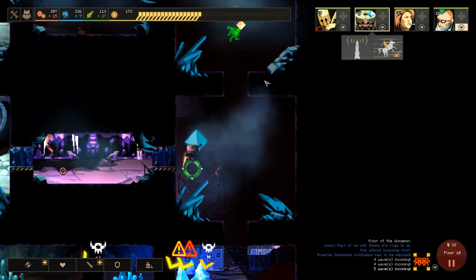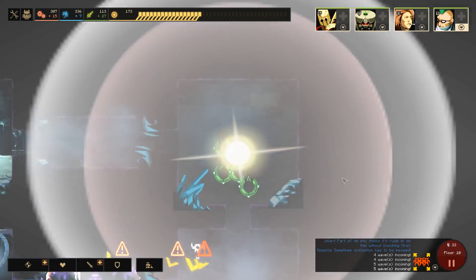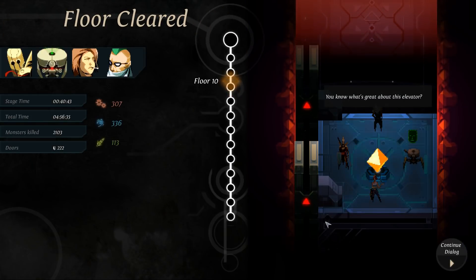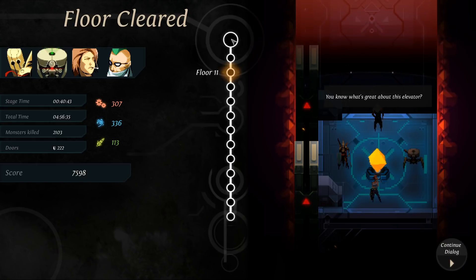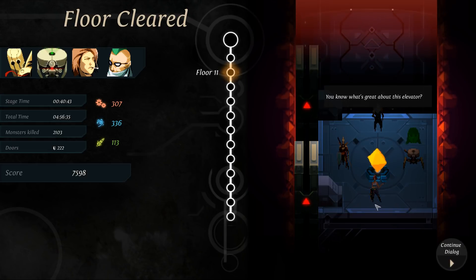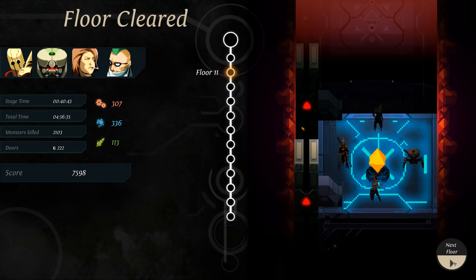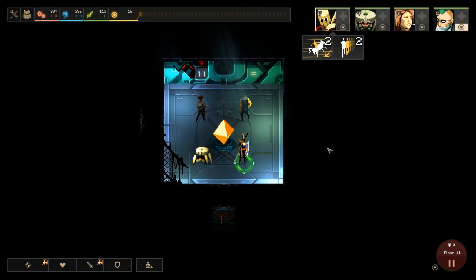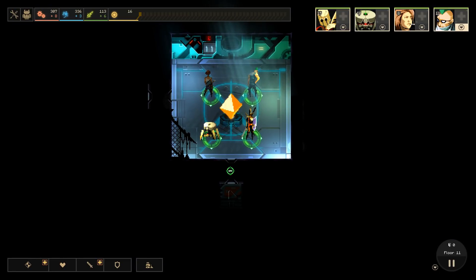I don't know if we actually have to do floor 12 or not. We're traveling up here. It looks like we do have to do floor 12. Freedom is the 13th, not the 12th. You know what's great about this elevator? No monsters. Alright, an elevator that only has two exits - I like that, that's a good start. You'll notice we're starting with less and less dust as we go on here.